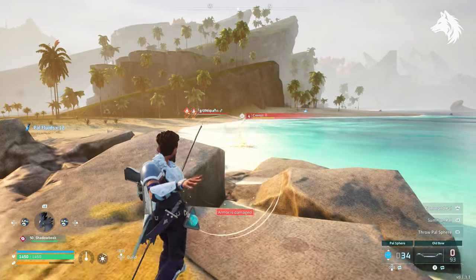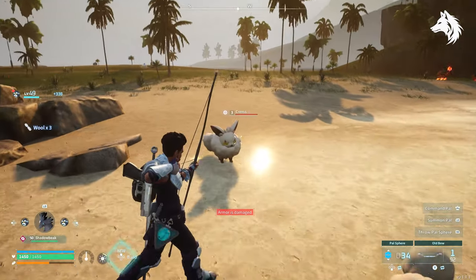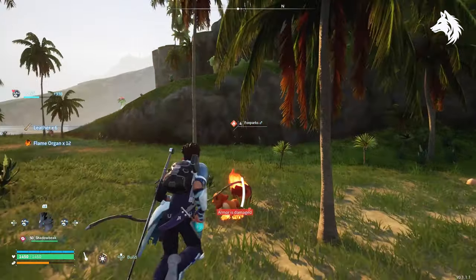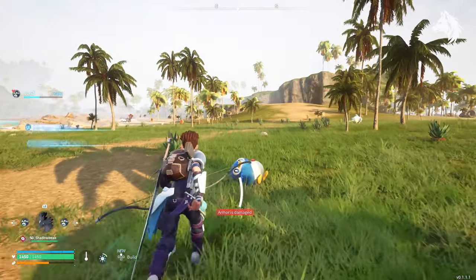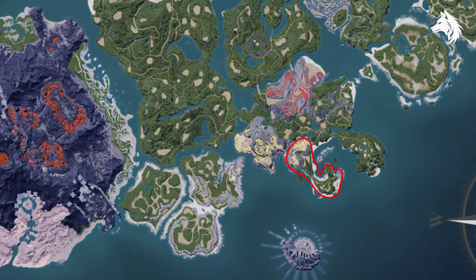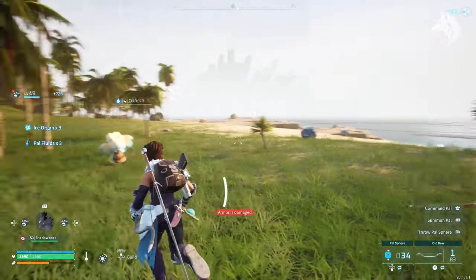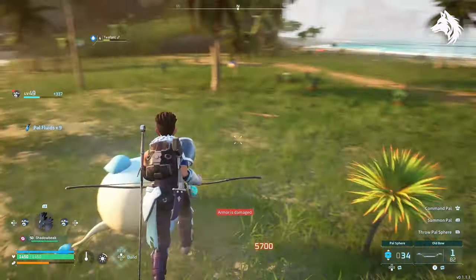Flame organs, ice organs, electric organs, venom glands, pal fluids, wool, leather and bone are all materials needed to craft a whole bunch of things in the build menu. They are dropped from common to fine pals. In one specific area of the map you can find Pen Gullet, Thwack, Foxpark, Sparkit, Vixie, Lamald and Depresso, which will drop all of those items. There are also other pals in the area which drop additional materials, and being low level they are very easy to farm.